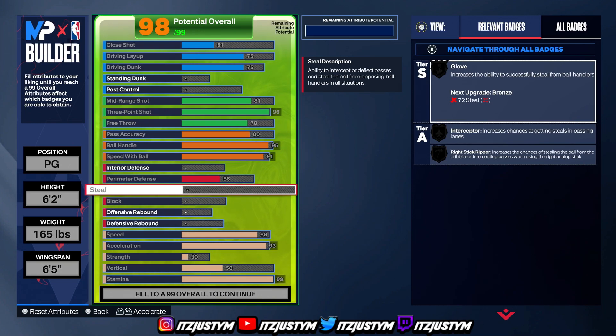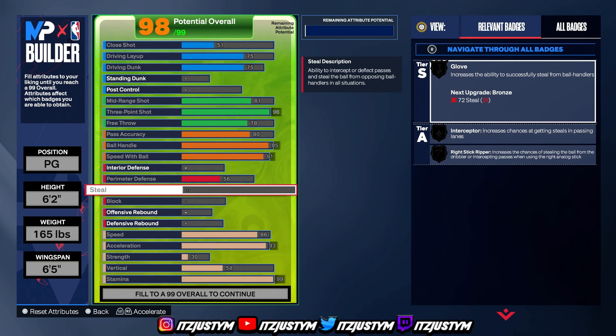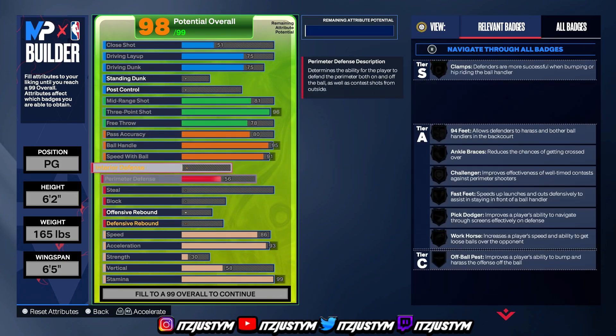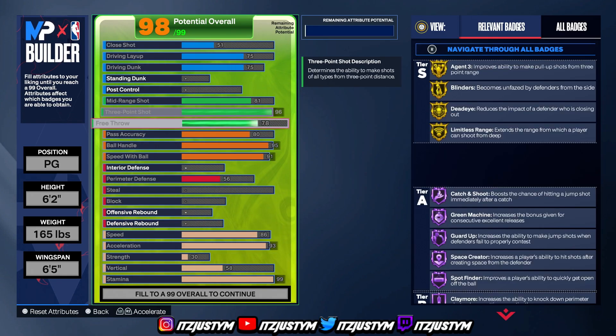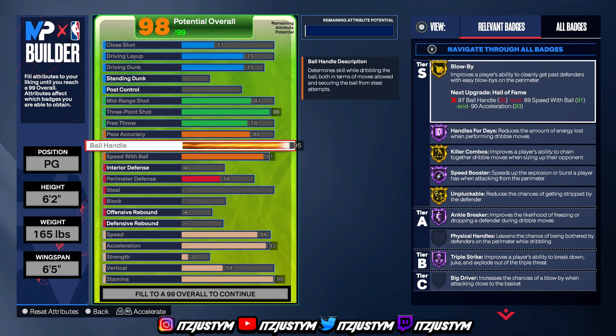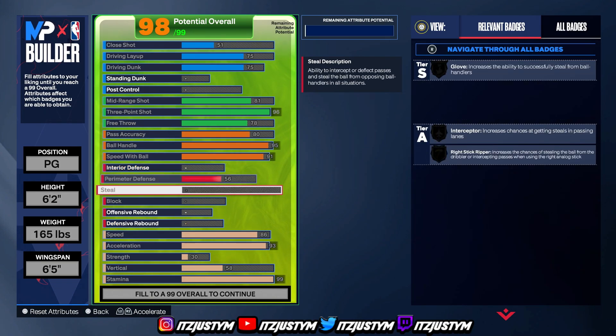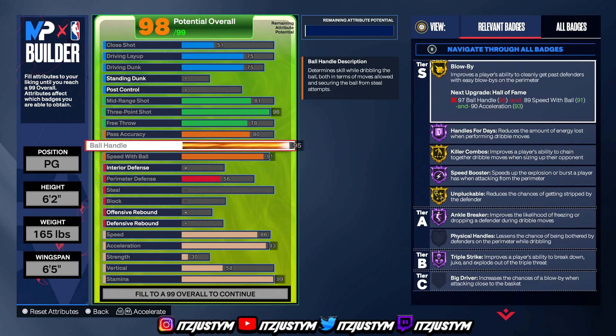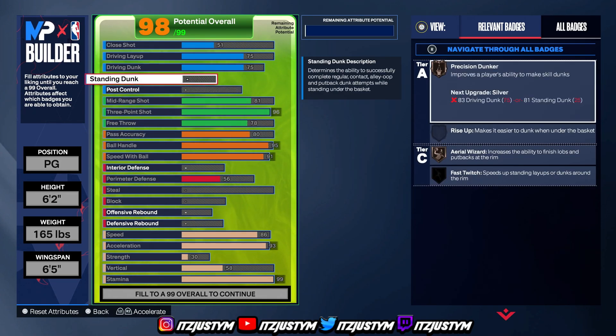This is the best guard build in the game so far. You get a 96 three-ball with all those gold and Hall of Fame badges, a 95 ball handle, 91 speed with ball, 93 acceleration — that's really all you need. And on top of being elite in two categories you're still decent in finishing with a 75 driving dunk.